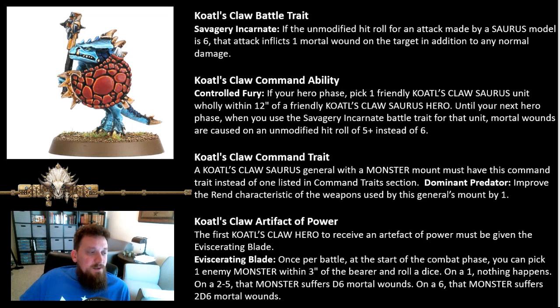Now you have a role for any of your foot Saurus heroes - they can help proc this ability, giving that unit a five-up mortal wounds on hit rolls instead of sixes. This would be pretty powerful because you'd have quite a few dice rolling, but you're only going to get to do it onto one unit, so you have to plan ahead in your hero phase and know which unit is going in to attack. My command trait: Dominant Predator - same name as before but refreshed. A Coalesced Claw Saurus general with a monster mount must have this command trait. Dominant Predator: improve the rend characteristics of the weapons used by the general's mount by one - so claws get minus one rend and jaws get minus two rend on the Carnosaur.